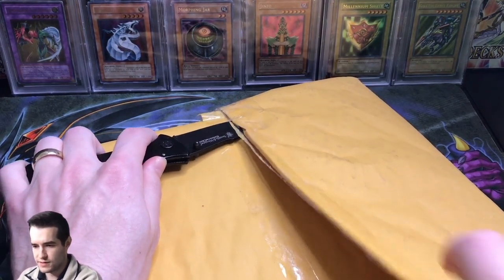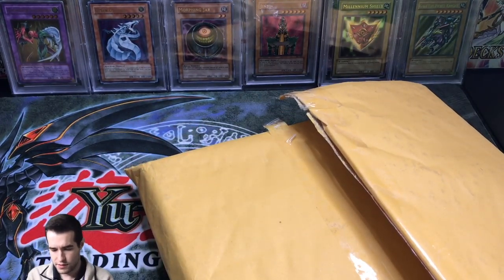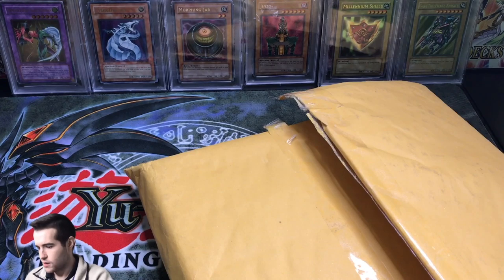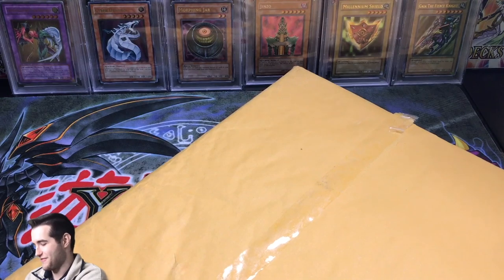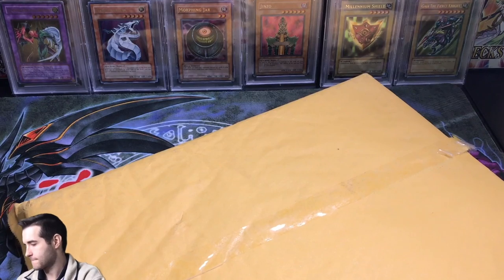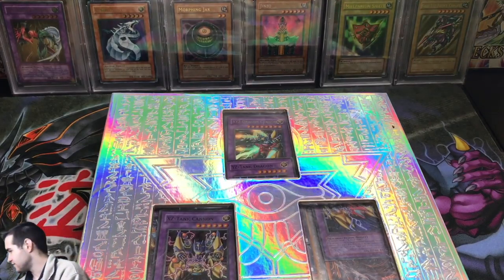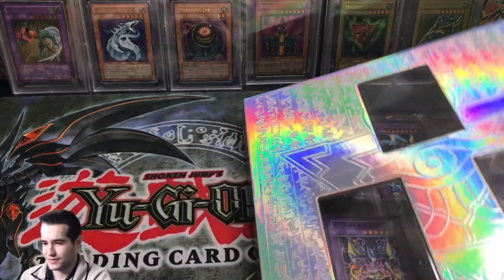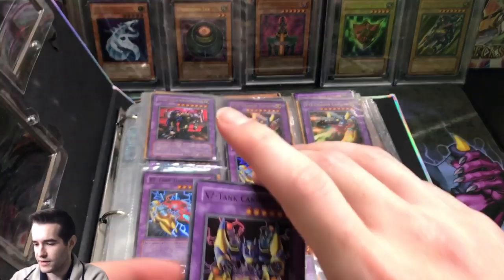Yeah that is a lot easier, just cut through that tape. There we go. This is one of the biggest bubble mailers I have ever seen in my life. Let's see if we can pull this binder out. Oh, he was using a Legendary Collection binder to store his cards — that's very strange. So I'm probably going to have to pull all these out so we can go over them a little bit easier. But as you can see right here, we got a first edition.